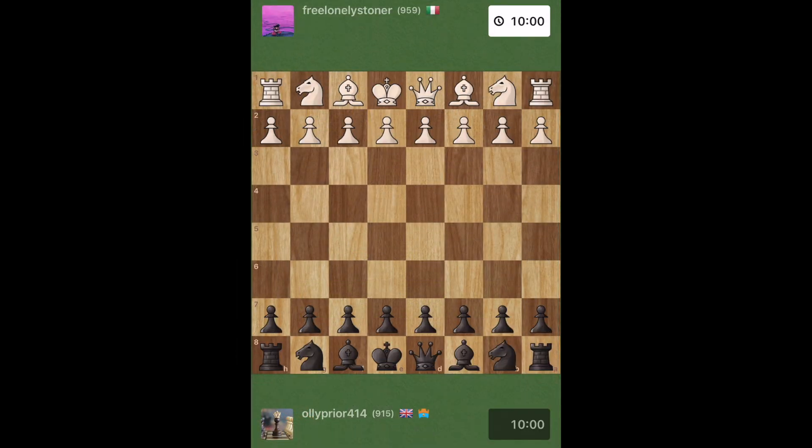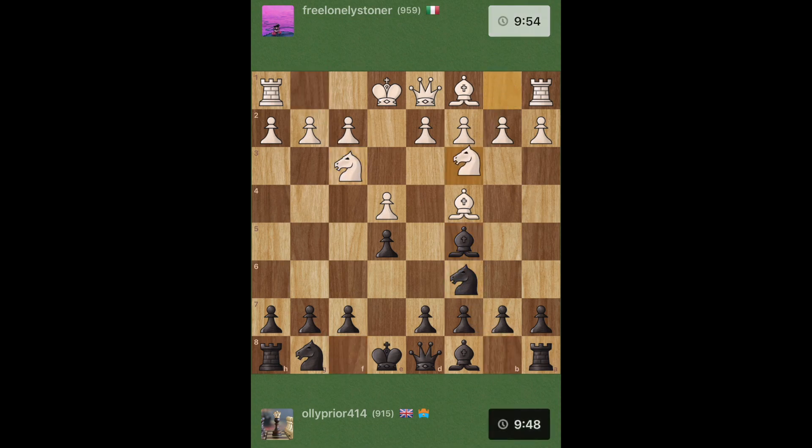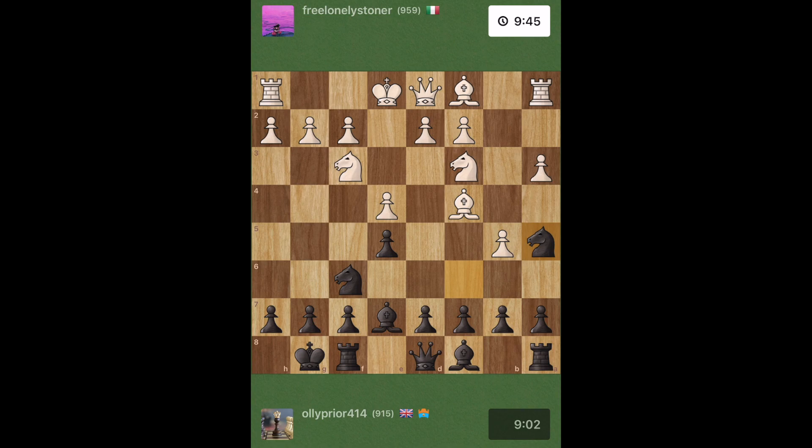Game two here, coming off the back of a nice win, we've got the free lonely stoner. He's going to come with the pawns followed by the bishops — I'm going to copy. He attacks my pawn, I defend it. He brings his other knight, I'll do the same. He pushes a random pawn. I'll ignore that and just castle nice and early. He kicks my bishop — no worries, we'll bring it back. He kicks my knight, but we'll push it up, attacking his bishop. He takes a free pawn, but I think we can win it back — I'm now attacking his bishop and his knight.